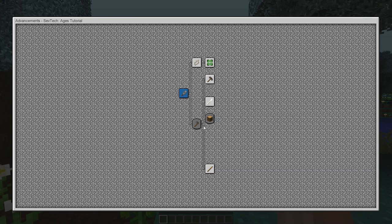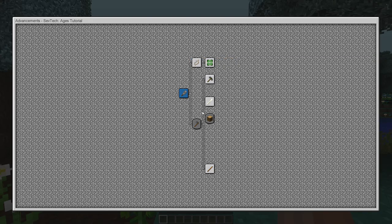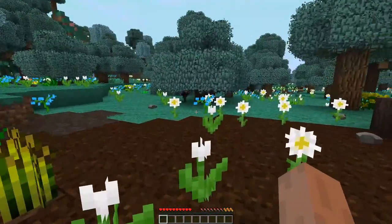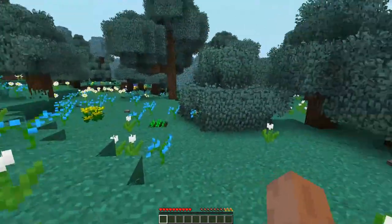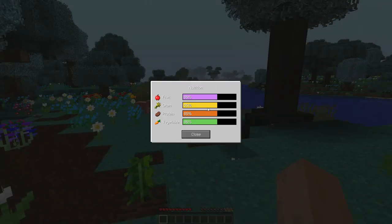Here we are in the main tutorial and we gotta gather a few things. We gotta gather plant fibers to make plant twine, which we're gonna be using quite a bit as rope or string for now. Then I gotta get some flint, some sticks, and all that stuff. Crafting in this game is terrible too because right now we don't actually have a crafting table, so we gotta go from there. Let's find ourselves a nice field.